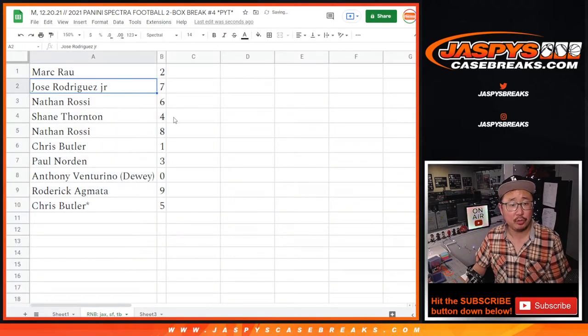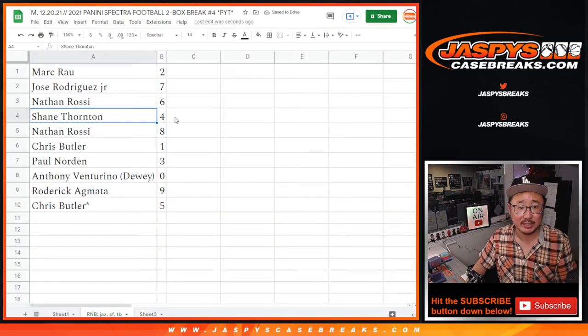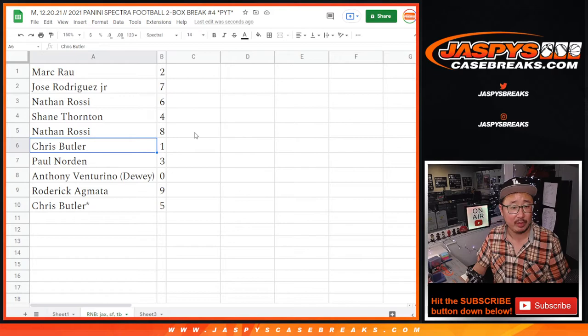All right. So Mark with two. Jose with seven. Nathan Rossi with six. Shane with four. Nathan with eight. Chris with one. Paul with three. Anthony with zero.